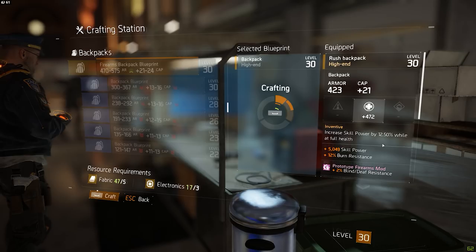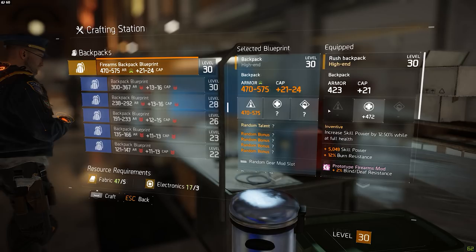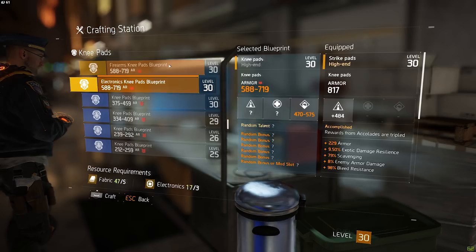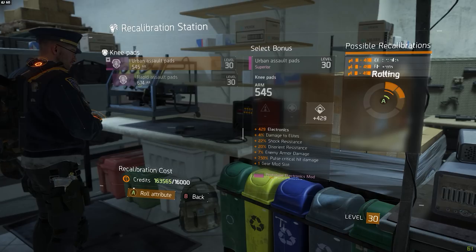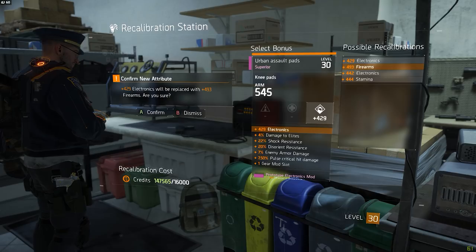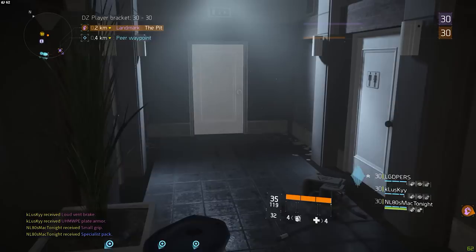Get blueprints and blueprints only, and once you start stacking up crafting materials you can use the blueprints to keep crafting the same item over and over again until you get the perfect match, or at least something very close. This might take a long time, especially since some items have up to six variables that all have to be good. If you almost get the perfect match but one thing isn't to your taste, you can try to re-spec it at the recalibration station, but keep in mind you can only do this for one bonus, and recalibrating again will cost a higher price without allowing you to change other bonuses.